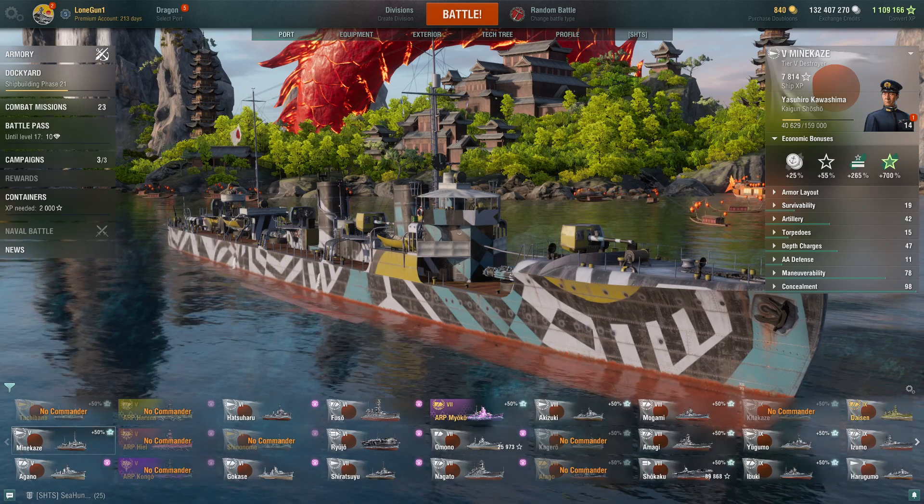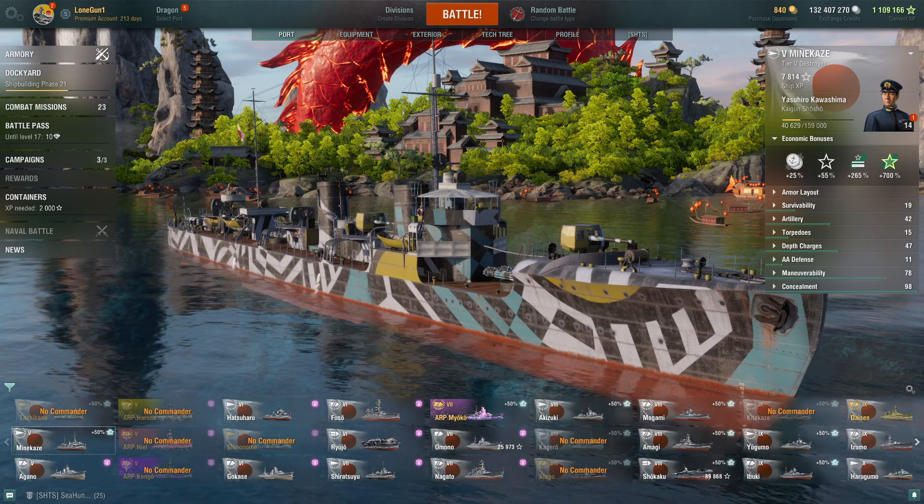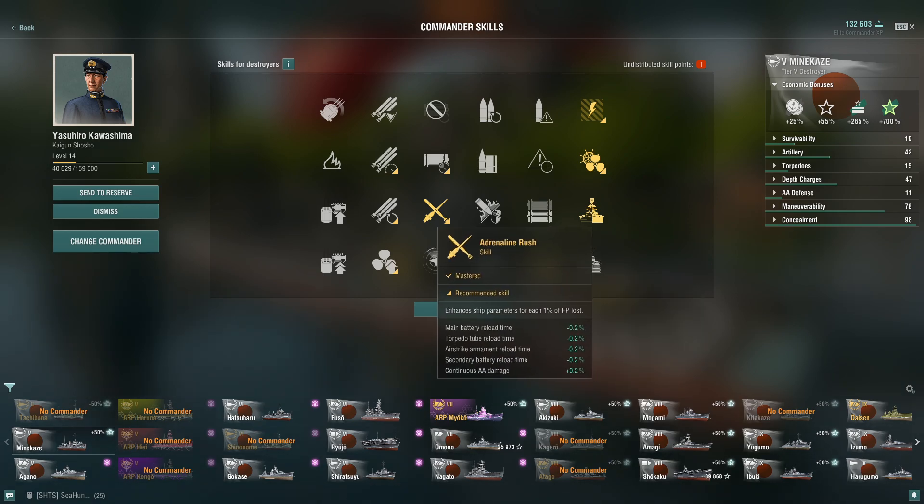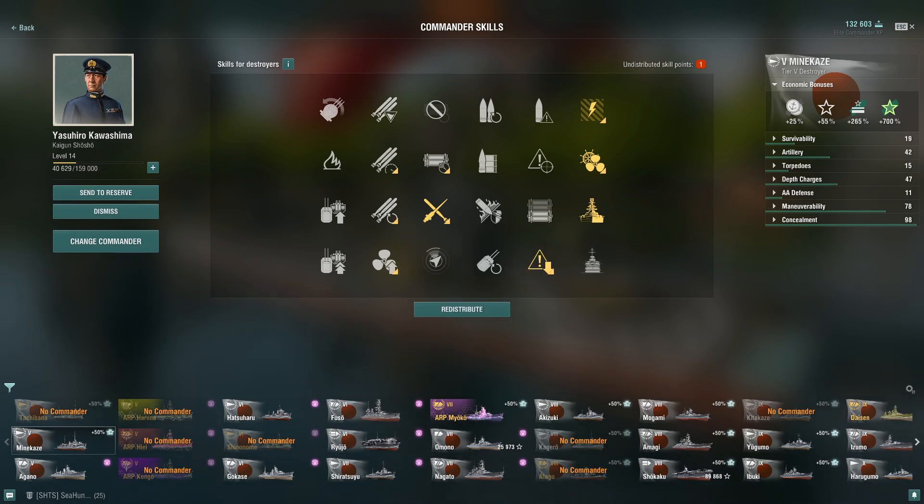Without much ado, let's have a look at the Minikaze — this was one of the first torpedo boats that really inspired me. We have a 14-point captain because the original 21-point captain for my Minikaze is now in my Shimakaze. The classic torpedo boat build goes: Preventative Maintenance, Last Stand, Survivability Expert, Concealment Expert, then Adrenaline Rush. After that you'd add Fill the Tubes, Radio Location, and finish with Liquidator. If you don't need RPF, you could take Swift Fish instead.